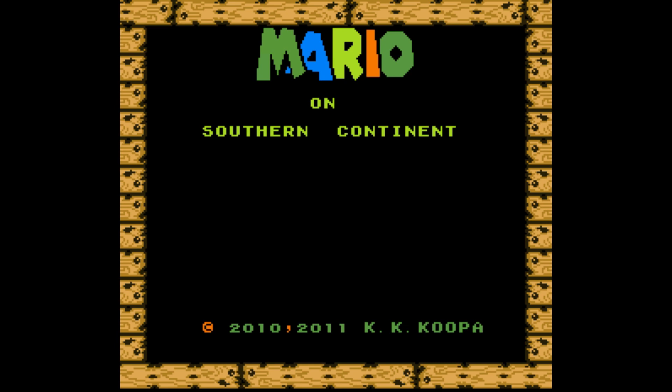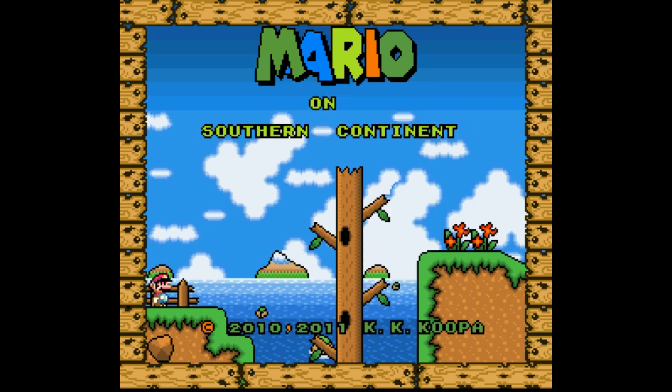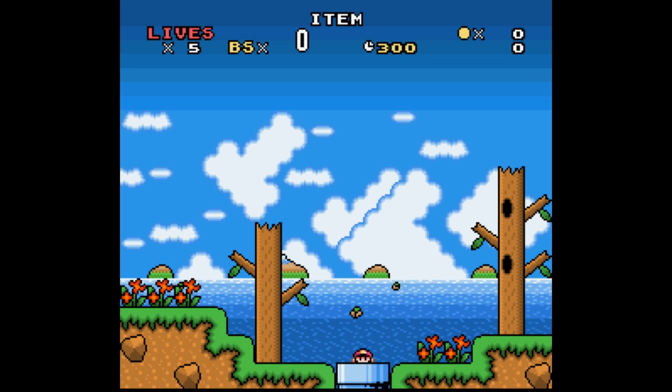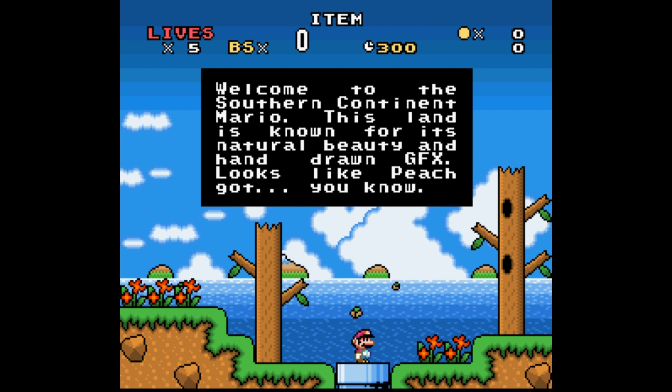What's up everyone? This is squigs back with another episode of Squigs' ROM Hack Romp. Today we have Mario on Southern Continent by K.K. Koopa. Questionable name, but we will proceed forward either way. Welcome to the Southern Continent Mario — this land is known for its natural beauty and hand-drawn graphics.